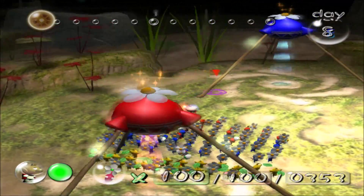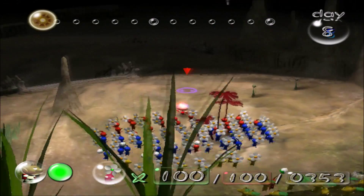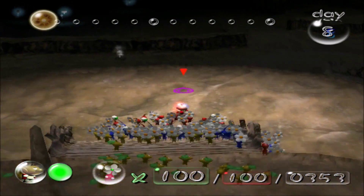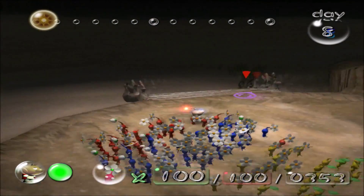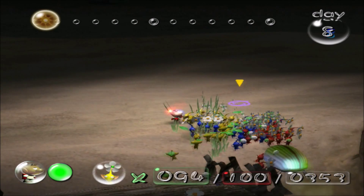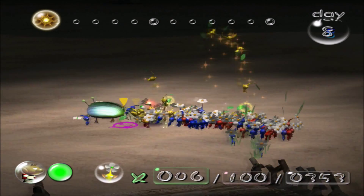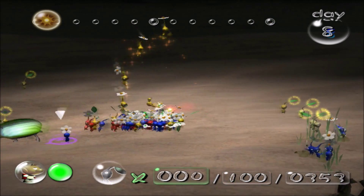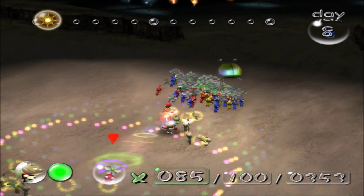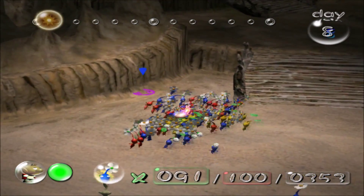First things first, we need to take that wall down. I've got a bunch of yellows holding up our line. Let's get some yellows out of here. Oh, the bug. It does not help at all to only throw yellow Pikmin — they cannot get anything done.